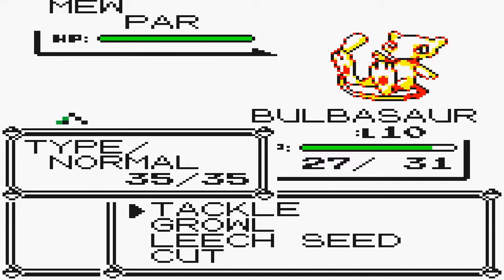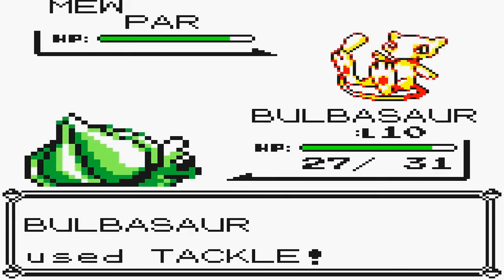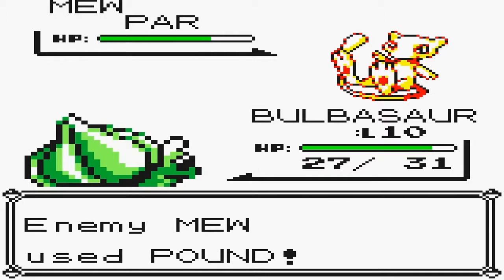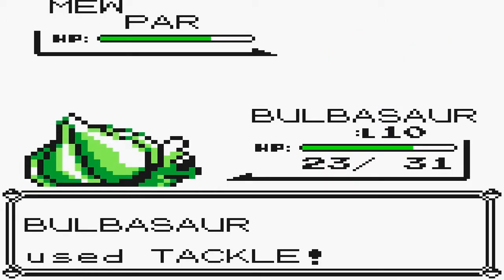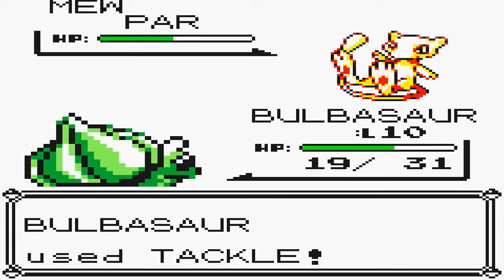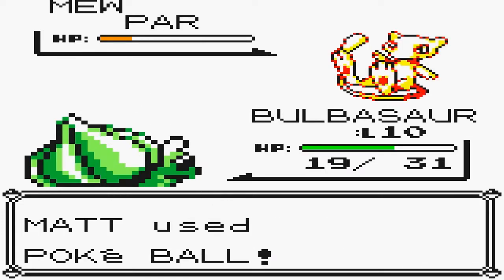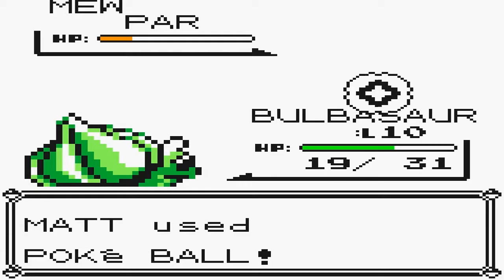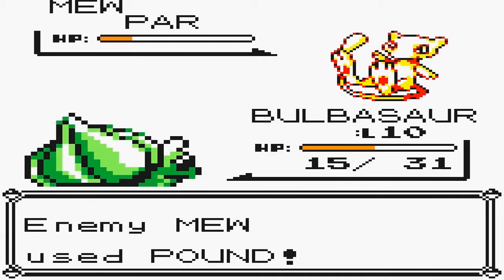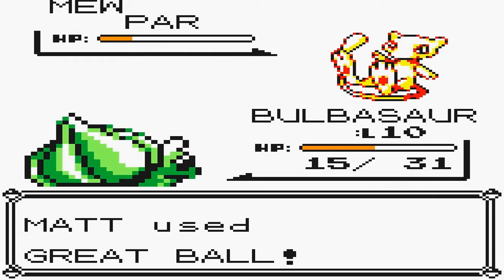Mew's base stats are 100 across the board, so you will probably notice that he's a bit defensive towards a level 10 Bulbasaur. I mean, level 10 against level 7 - it's not very much of a big level difference there. Just be careful you don't accidentally get a critical hit or you will be very sorry. I'd say one more Tackle should be enough, and then we'll start tossing balls at it. Okay, now we can start throwing balls. A Pokeball's obviously going to miss - yeah, that was kind of predictable. Mew is very hard to catch, his catch rate is very, very low. So that's why I said you want to buy a lot of Great Balls. Thank goodness I have 21 - hopefully one of these 21 balls will catch it.